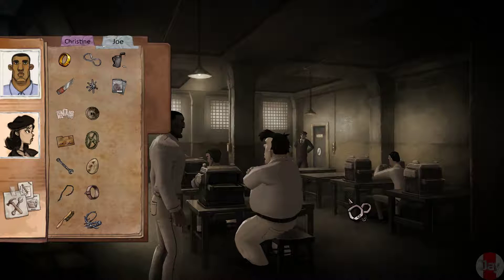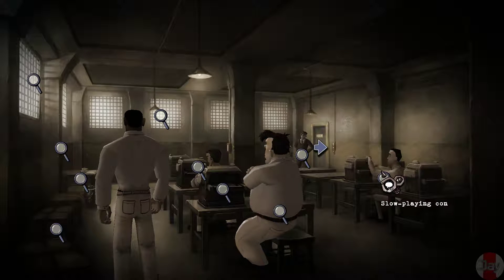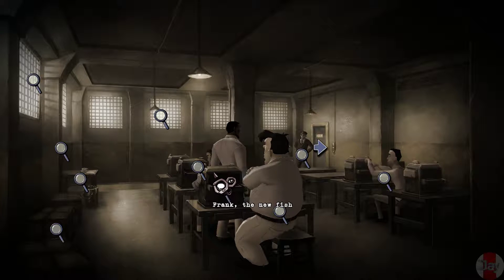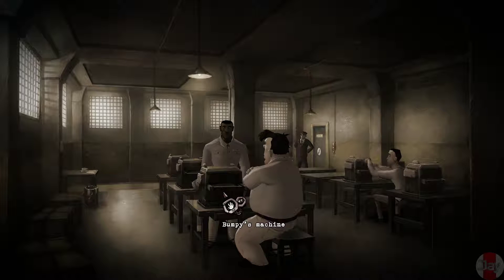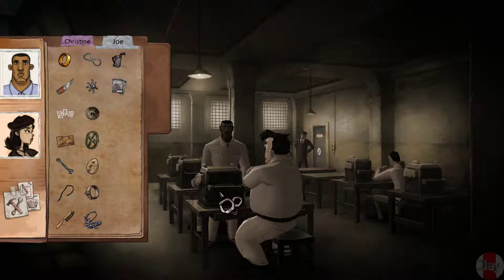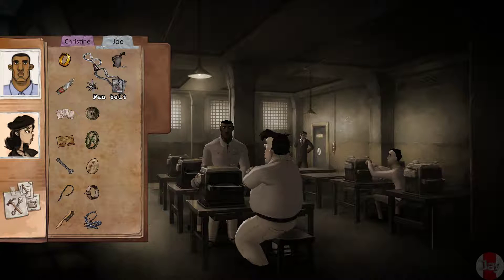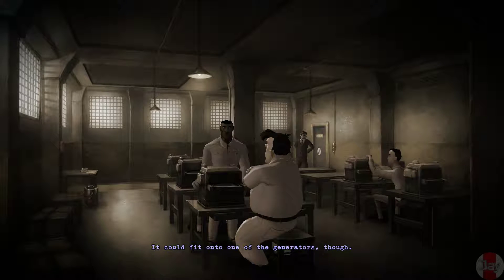Okay, now I don't know what — his machine works. What is this — a shoelace? A heading ring? A fan belt. It is a fan belt but it's way too big. It could fit onto one of the generators though — that's for the generator! What do we do? Wheel rim — doesn't make any sense. Shoelace.